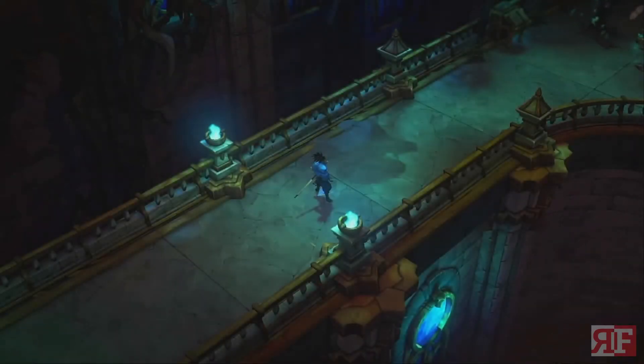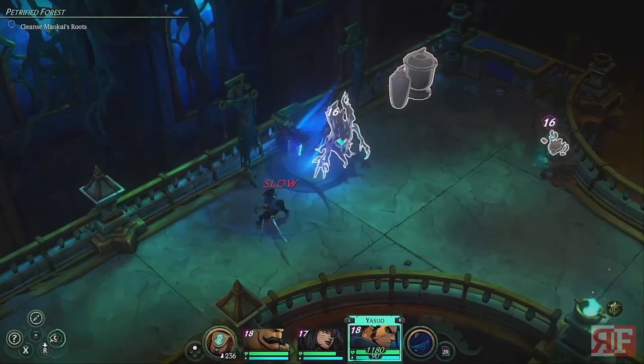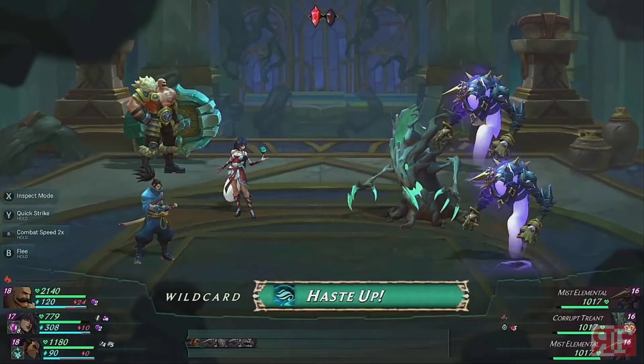What makes it special is that you can shift around these points at any time. Braum, generally a tank, can be made to never take much damage, or made less tanky to deal more damage when attacked. For Miss Fortune, I turned her into a dodge tank instead of a pure attacker, and it worked great. Yasuo — every casual's favorite — I kept as a crit machine. Each character also has unique gimmicks on the map: throwing wind, spotting special treasure, getting through walls, reading ancient texts.